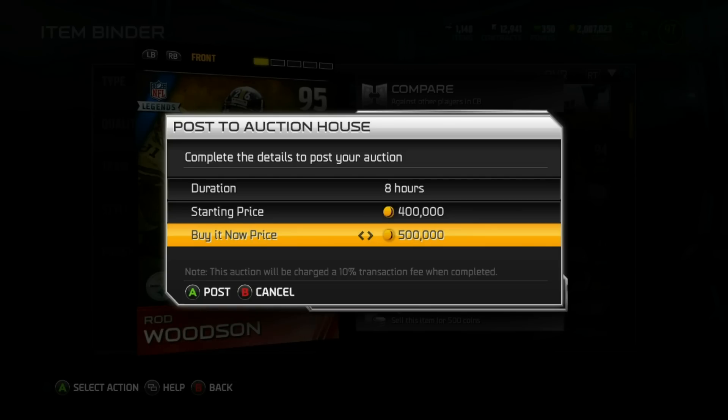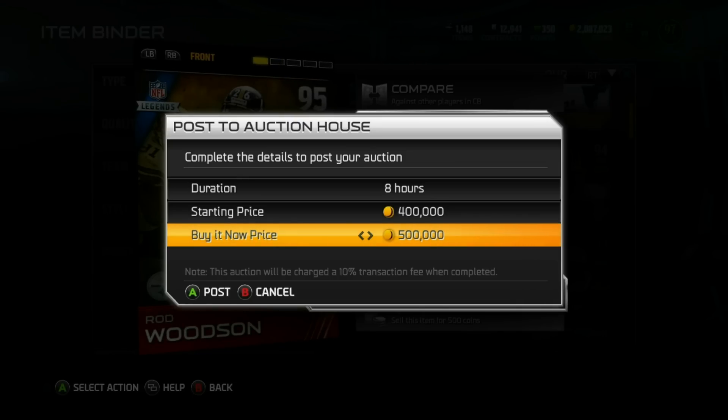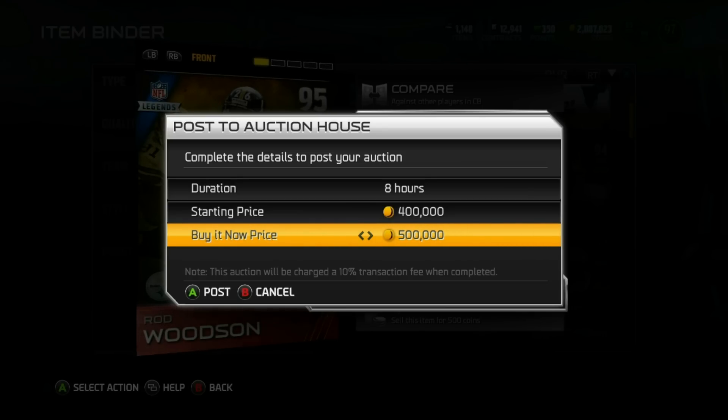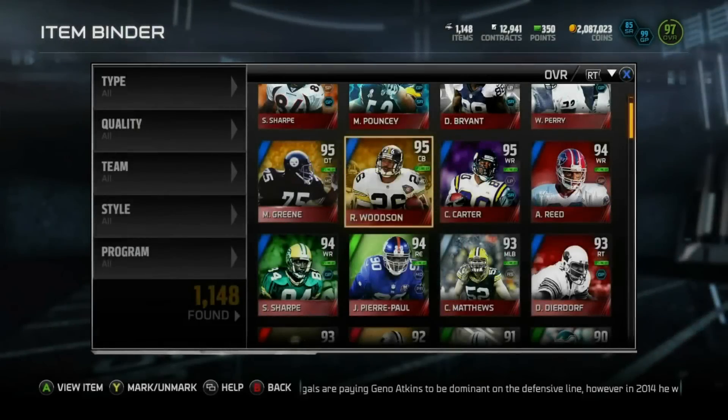I think it messes with the higher-tier cards; other than that I don't see much difference. I'm not going to lie — it is going to save me time getting to 500k. When I think about all the cards I've sold and how long it takes scrolling from 500 coins all the way up, I've probably wasted two hours total this MUT year just doing that. That's the only thing I'm happy about.